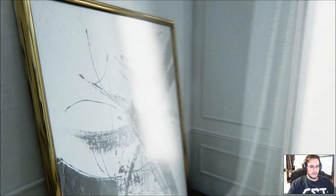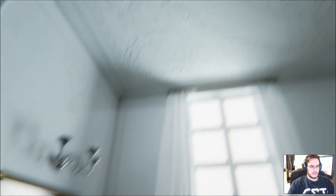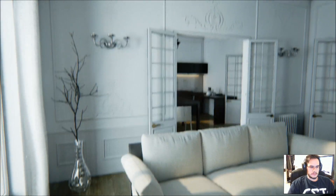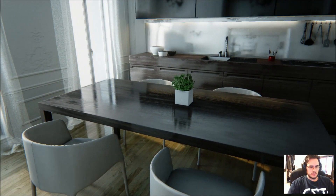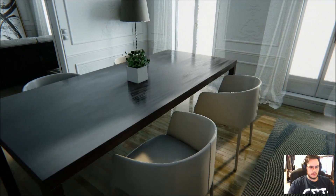This couch looks pretty comfortable to sit on. There's a nice leaning picture with a nice reflection off of it. Look at the ceiling — look at all that craftsmanship. This would be a pimp place to go visit. Check out the kitchen, look at this table — some upscale stuff here.